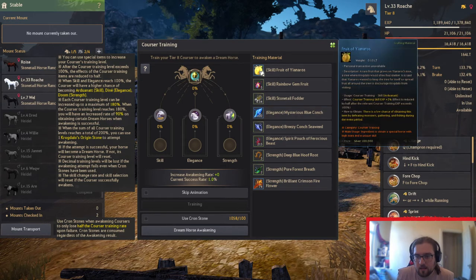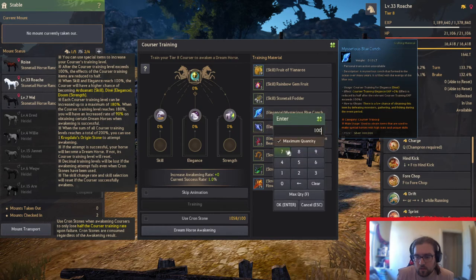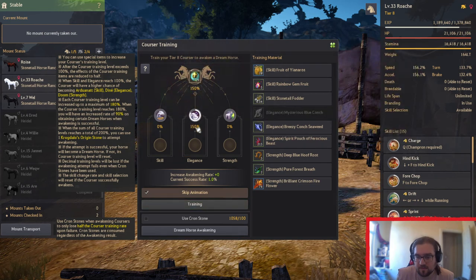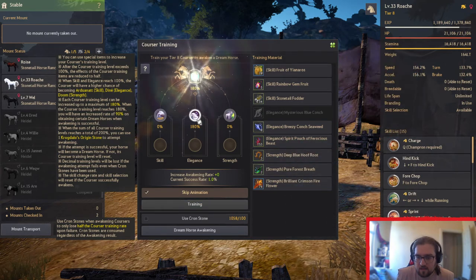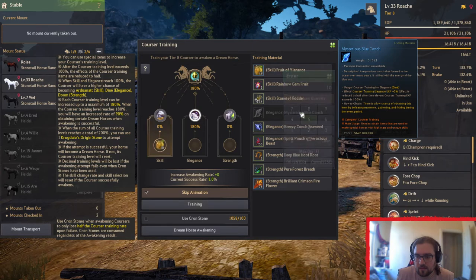I'm wanting to go for the Dine because that's the one I haven't got yet. So if I put 100 in and skip the animation, I get 150 instead of 200 because that last bit's not worth as much. I would advise using Cron Stones — I'll show you with Cron Stones and then without. I'll put these 60 in to get to 180%, and then I need the 20% on the other one. I'll throw these ones in so I can do 20% there.